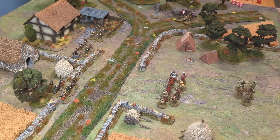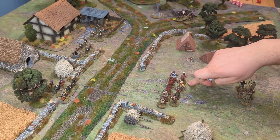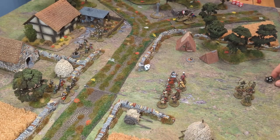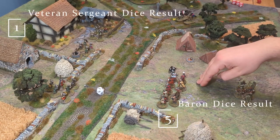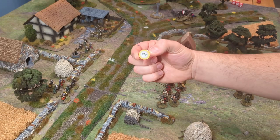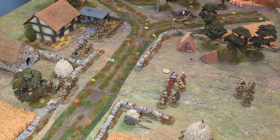The first phase is the initiative phase — this determines which player goes first. Each player rolls a d10; whoever gets the highest gets the initiative. Say the veteran sergeant is on the white dice and the baron is on the black dice — a five for the baron and a one for the veteran sergeant would give the baron initiative. Commanders can spend a command action to gain an extra dice, increasing their chances of rolling higher.